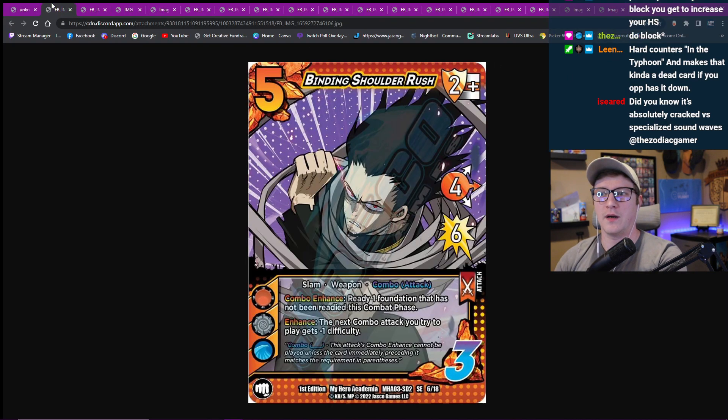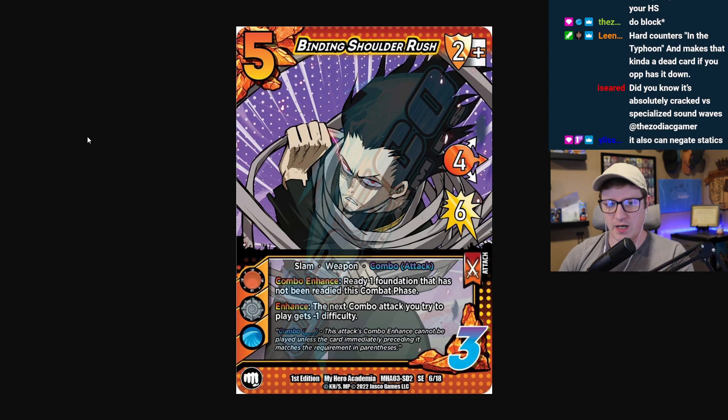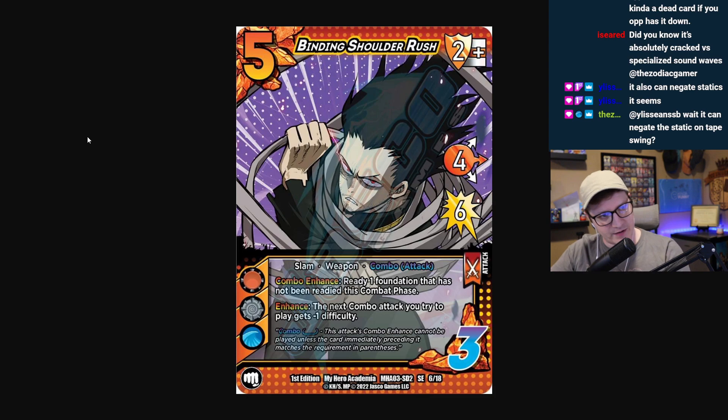We can move on to some of his attacks. Binding Shoulder Rush: five, three, two mid block four mid for six - slam, weapon, combo attack. That's pretty good. Combo enhance: ready one foundation, it's not committed this combo phase. Beautiful. And then enhance: the next combo tech you try to play against me gains minus one difficulty. Insane. This card is such a good flow bread and butter card. This card is super red. If you have two of these, they're played on four diffs and you get to ready a card, so you just get to do some absolutely nutty stuff. I think this card is super red and it's going to see a lot of play because this stat lineup is very good.